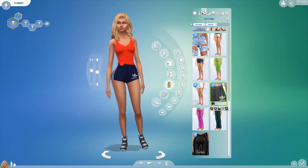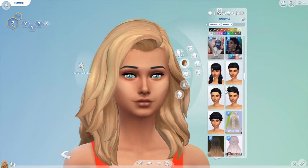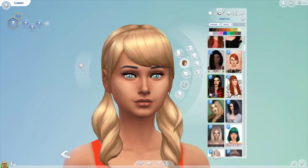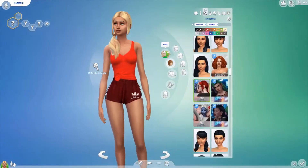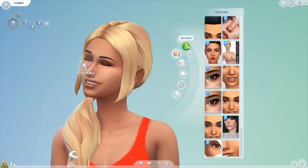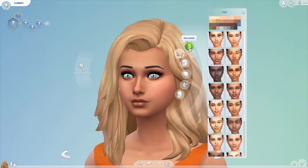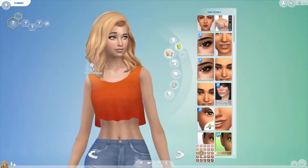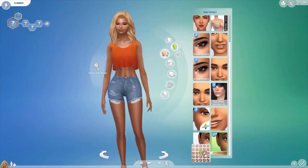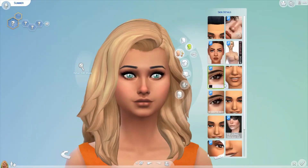I really liked those shorts, but I ended up going with the Adidas ones because it just felt like it went better with the whole look. I also changed her hairstyle here — I gave her the ponytail for her athletic look because I still really liked the hairstyle, it just wasn't really speaking to me as her everyday. I also gave her skin details that really smoothen out her skin. I was picking between the first one and this one, and also remembered I have this custom skin, but I wasn't really feeling it.